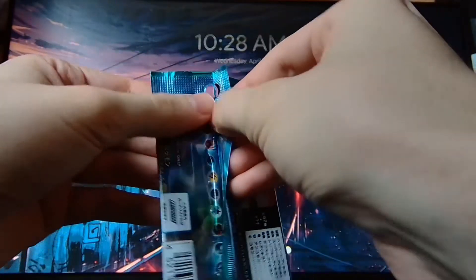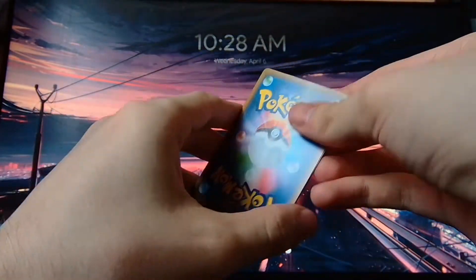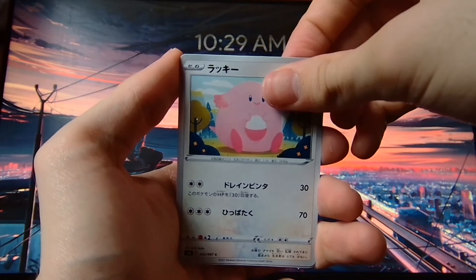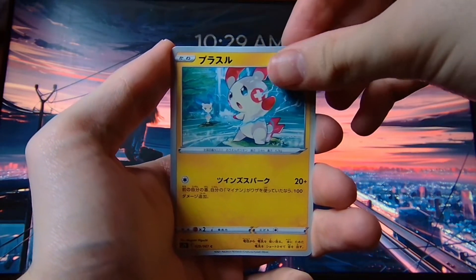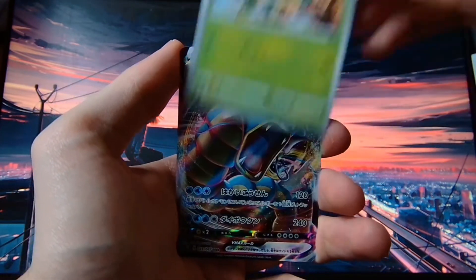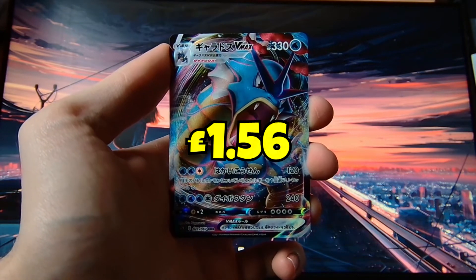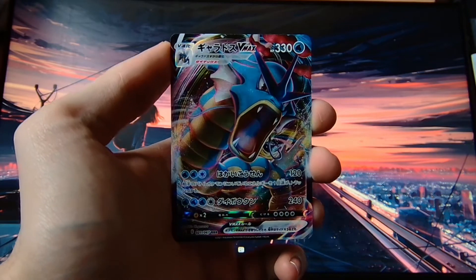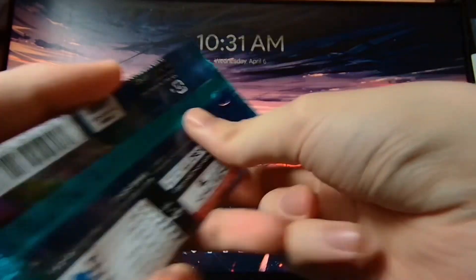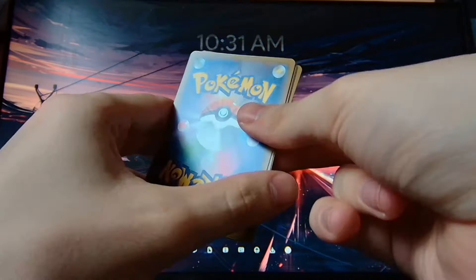Surely there has to be a VMAX — there's no way there are no VMAXs in this set. We have Blissey, Chansey — oh, pretty rare too, what are the chances — Emboar, Pansear, and a Gyarados VMAX! There we go. We already have the full art from before, not the alternate art, but still — that is a very nice VMAX card, very nice indeed. So that pack just proved that there are VMAXs still in the set, we just hadn't seen one yet.